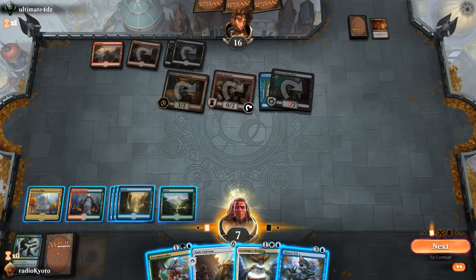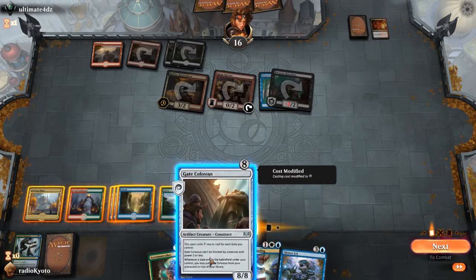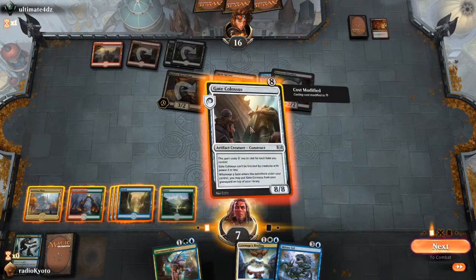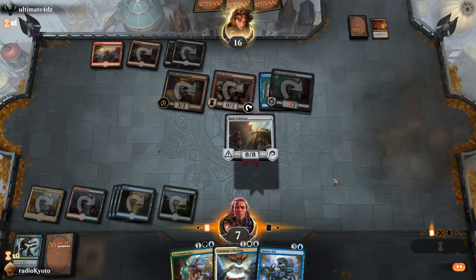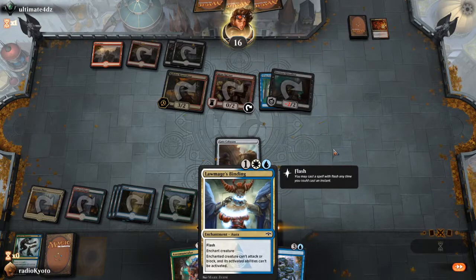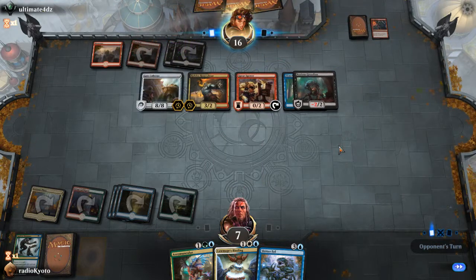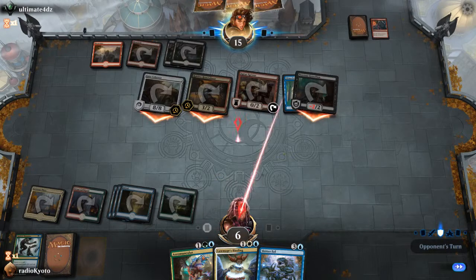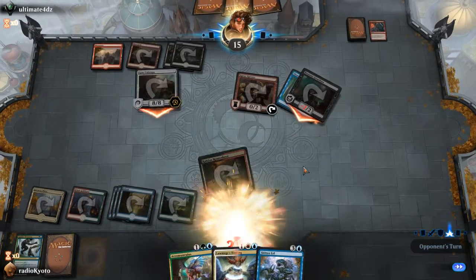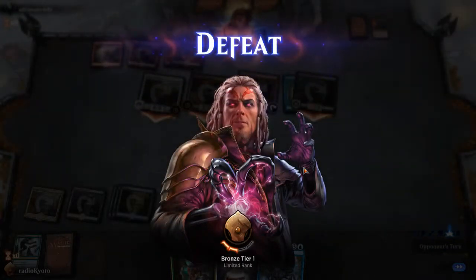We have six mana here. Lawmage is binding the Roustabout. Homunculus, or just Gate Colossus — just start getting nasty here. Act of Treason, Act of Treason — that would do us in pretty good. Nice play. I think we're just dead no matter what after that. Having to play something — it's a good turnaround, nice play. Ultimate4dz: fast deck, got underneath us, got our creatures, good removal in that deck.